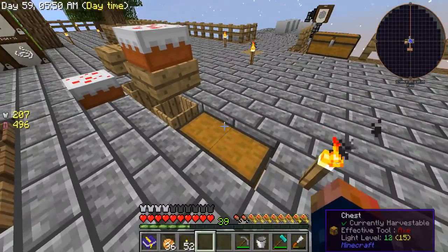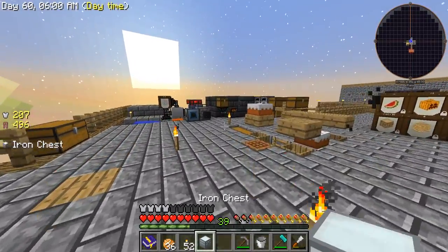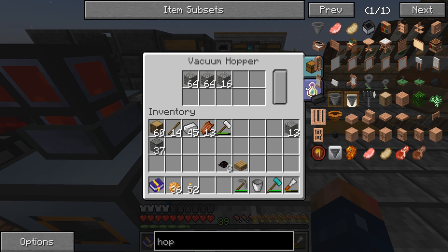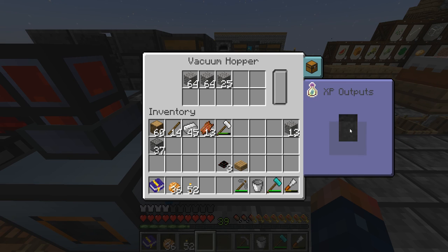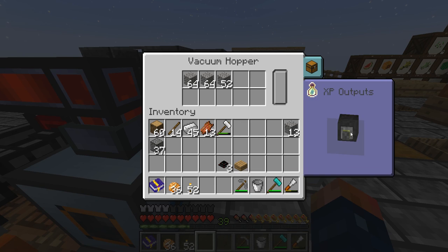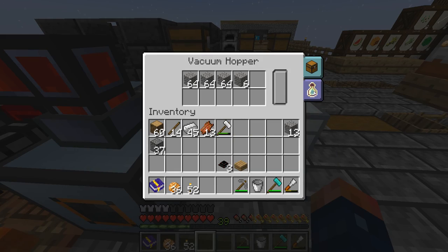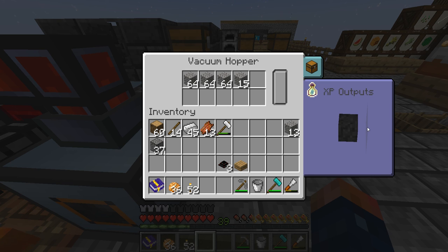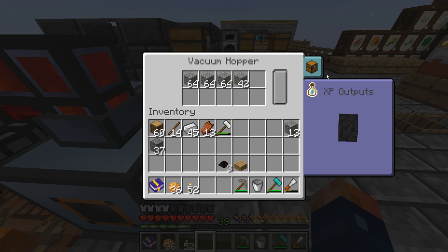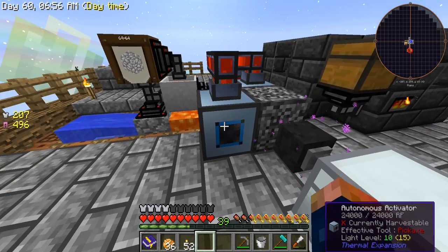I can go ahead and get one of these chests and place it right next to the vacuum hopper. There's a little section — let me change the output to this side. There's an XP output option, but we want the item output. Now it should start outputting the items.